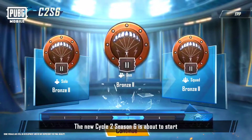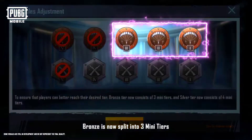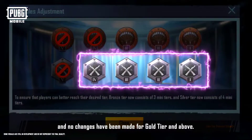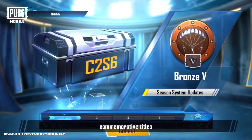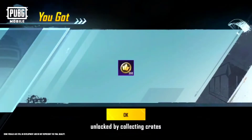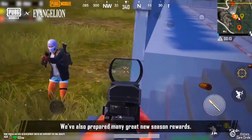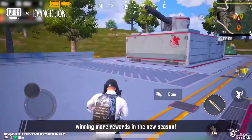The new Cycle 2 Season 6 is about to start, and we've made new optimizations to tiers. Bronze is now split into three mini-tiers, Silver is split into four mini-tiers, and no changes have been made for gold tier and above. At the same time, we've added themed core circle missions, commemorative titles, and exclusive rewards that can be unlocked by collecting crates. We've also prepared many great new season rewards. Best wishes for ranking up and winning more rewards in the new season.